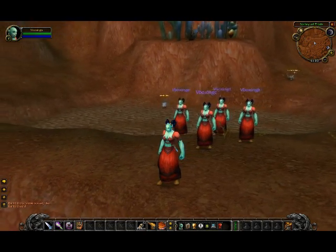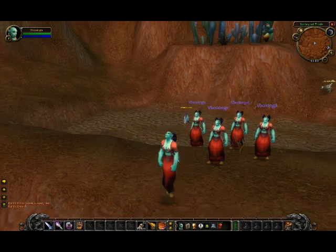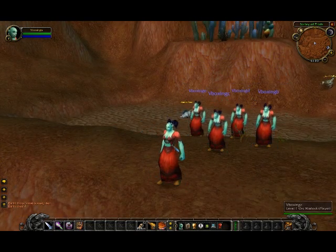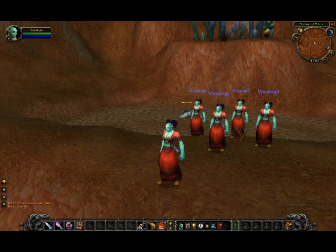Here we have our five orc warlocks V-Boxing A, B, C, D, and E. As you can see, they can jump in unison thanks to our multiplexer, and they can also do various other synchronized things.